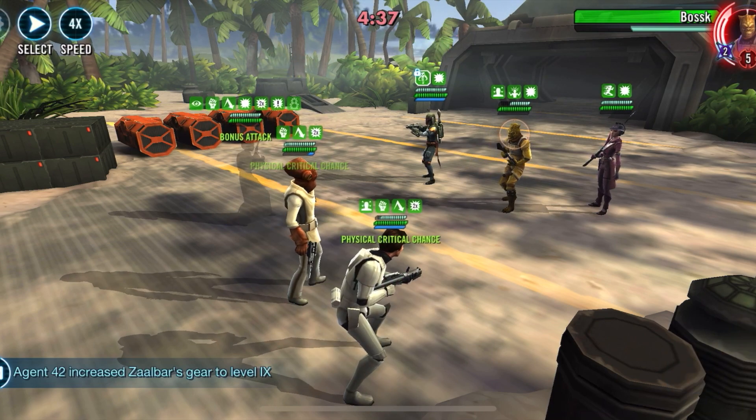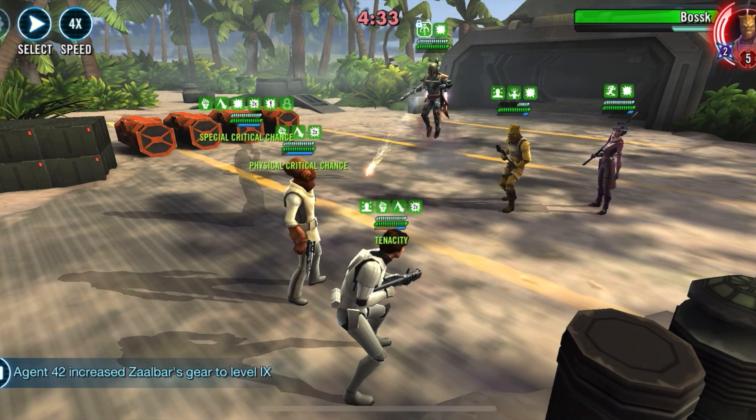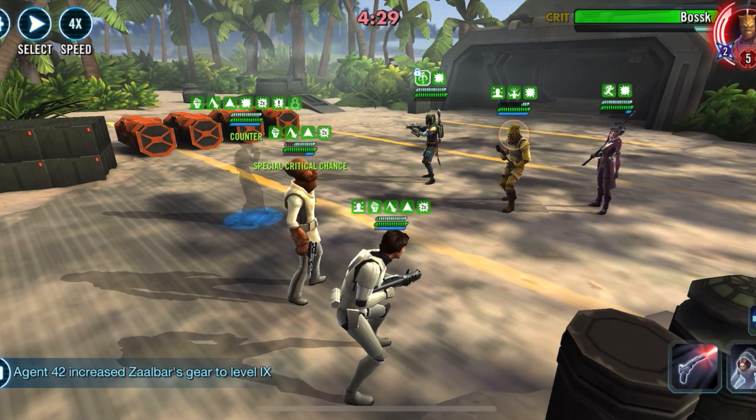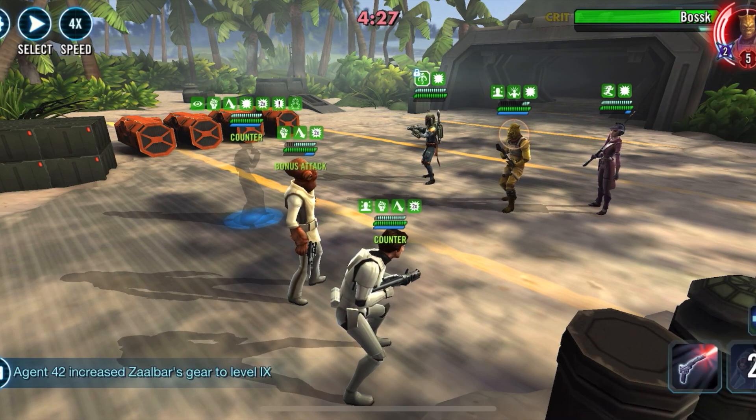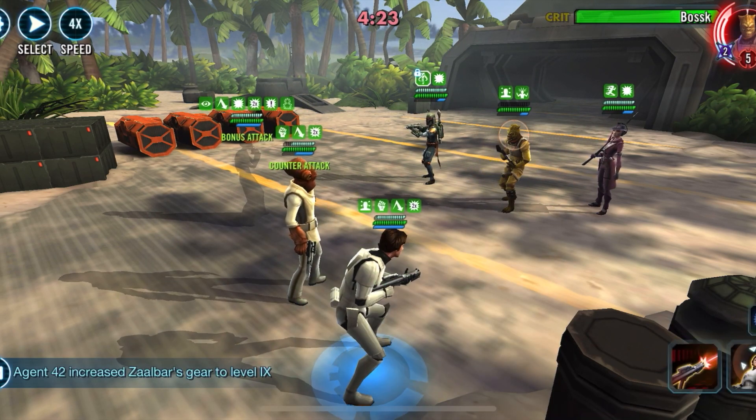All the buffs are on the rebels — we've got tenacity up so they can't land any thermal detonators, they can't stun, they can't hit the ability block, they just can't do anything. And while they are taking a turn every once in a while, they have not done any significant damage.